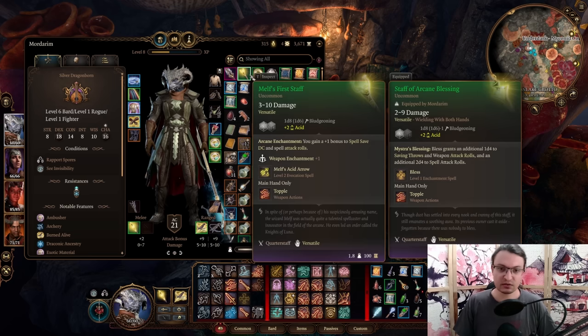The next item is another Staff — Melf's First Staff. This Staff has Spell Save DC plus 1 and Attack Roll plus 1 for spells, and gives you a free Melf's Acid Arrow. It's only a green item but the effect is exceptionally strong. It's one of the strongest items for casters before Act 3.